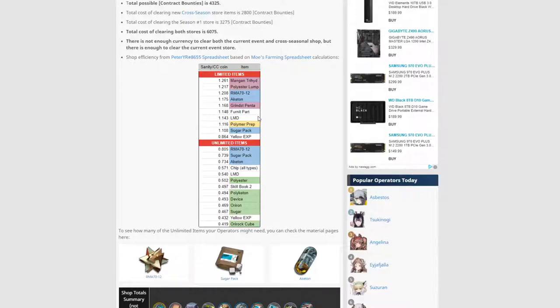LMD — always pick up LMD. Polymer prep depends on how much you have of it. And the sugar packs — you have to decide what you need. But I would definitely say pick up all the purple: the manganese trihydrate, the polyester lumps, and the grindstones. Even if you have a bunch, I would pick them up. The RMA — pick them up. Akiton I might not, based on what I want to do with the limited store.